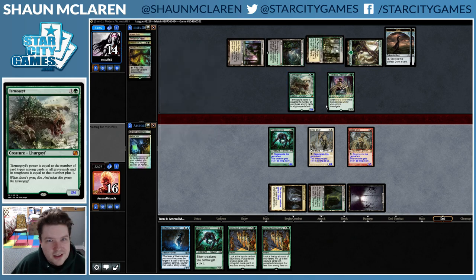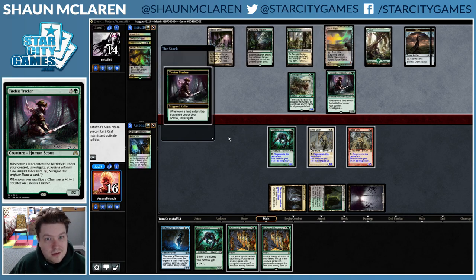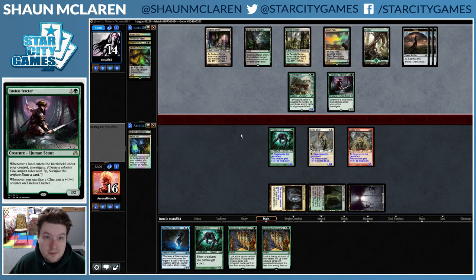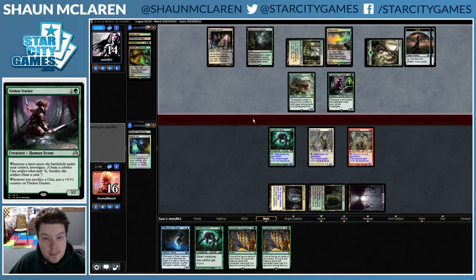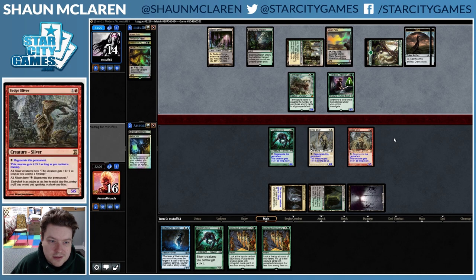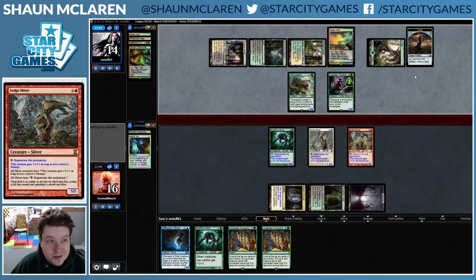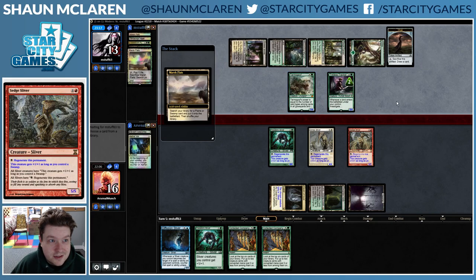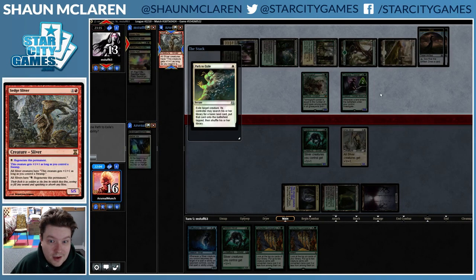Might be a little too cautious. I think we're still in a good spot though. If we untap with Sedge Sliver, things are going to get wild. Opponent cracks another clue — okay, that was not a great turn for our opponent. Path is pretty good though.